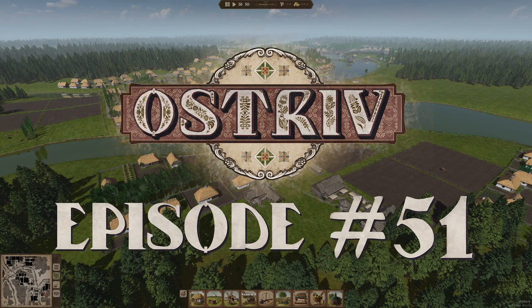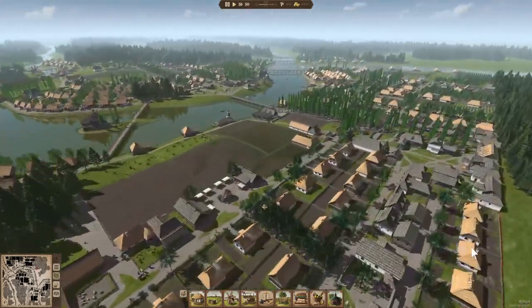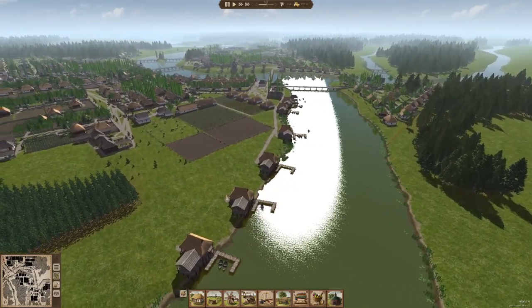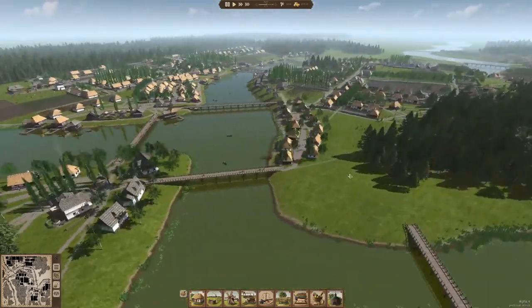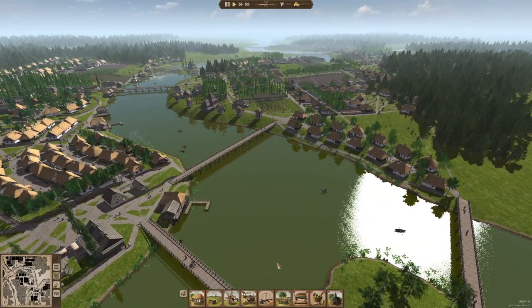Hello, welcome to episode 51 of our Ostrif Alpha 4 Let's Play. We are right back at it again because today there has been a patch just a couple of hours ago taking us up to Alpha 4.4. Last time we left off we had gotten just over a thousand residents in our town. We're in April of 1772. Let's take a look at what we've got here.